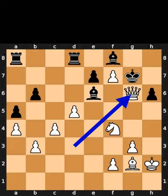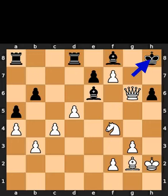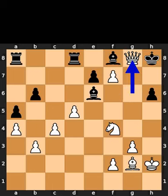White plays queen to g6, check. Black plays king to h8. White plays queen to g8, checkmate. If you enjoyed this video, please like and subscribe.